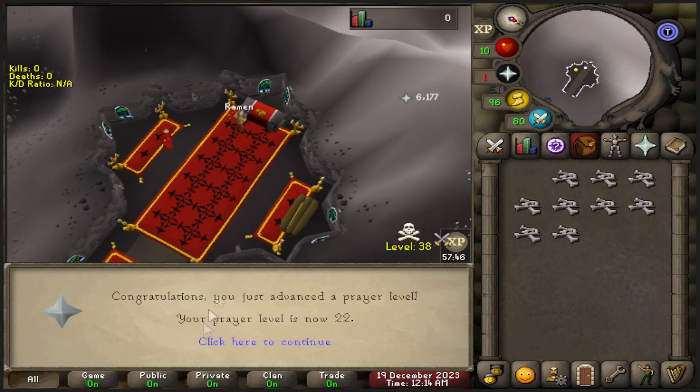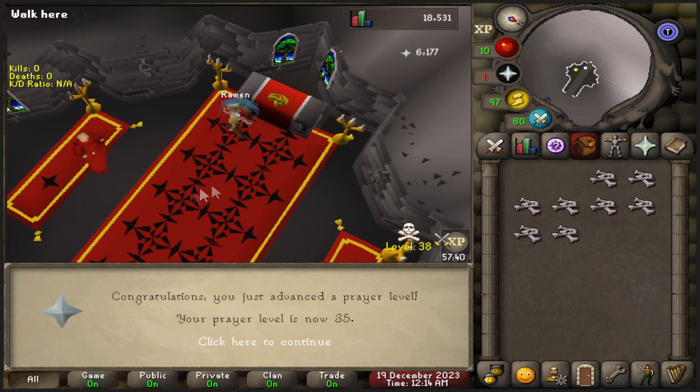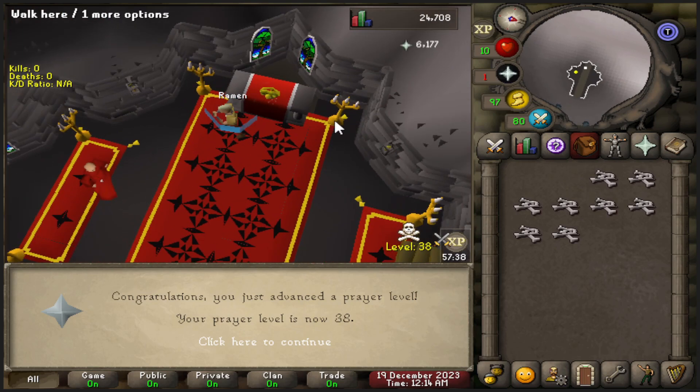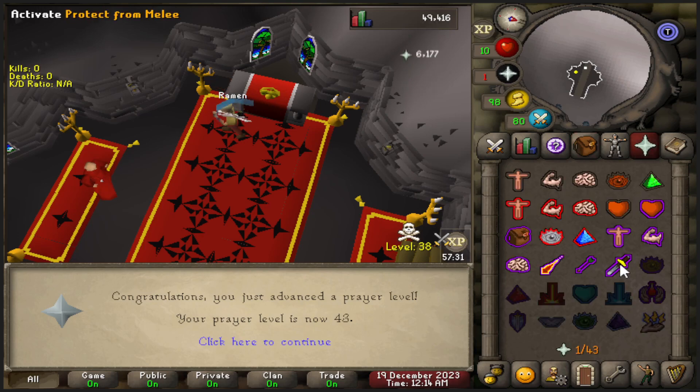If you want to play this server, just check the link in the description below. The first thing I did was take my dragon bones straight to the chaos altar like I always do, and I got myself 43 prayer, because it's going to be really nice for slayer or anything like that.